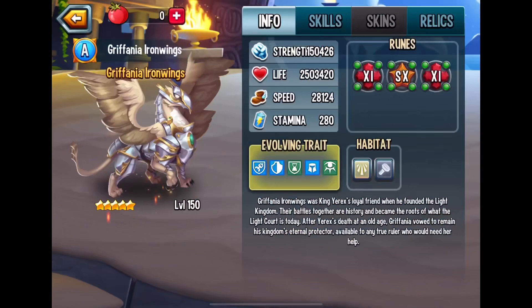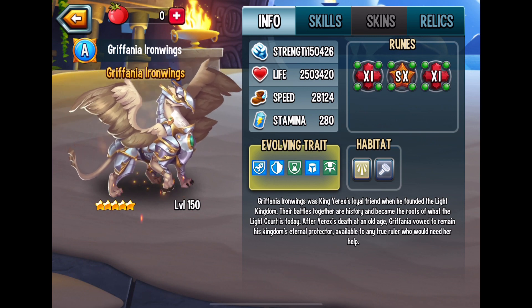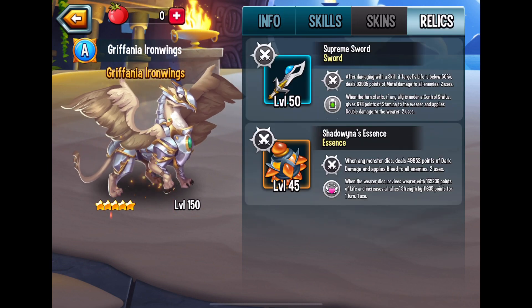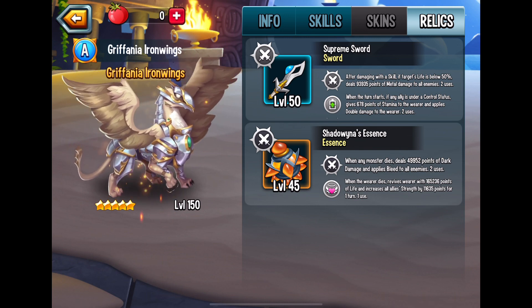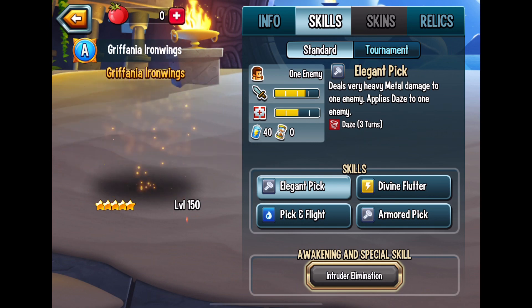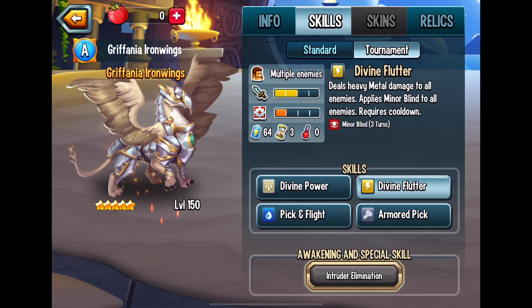But let's look at some of their monsters and let's learn from them. Look at the ruins that they have. If you're wondering what makes their team so effective, what makes this monster so great, you can do some research on these monsters. Look at the relics — supreme sword, shadowness, essence. I can't pronounce that name, sorry. And I don't know about the standard versus tournament difference. Someone can let me know, I would appreciate that.